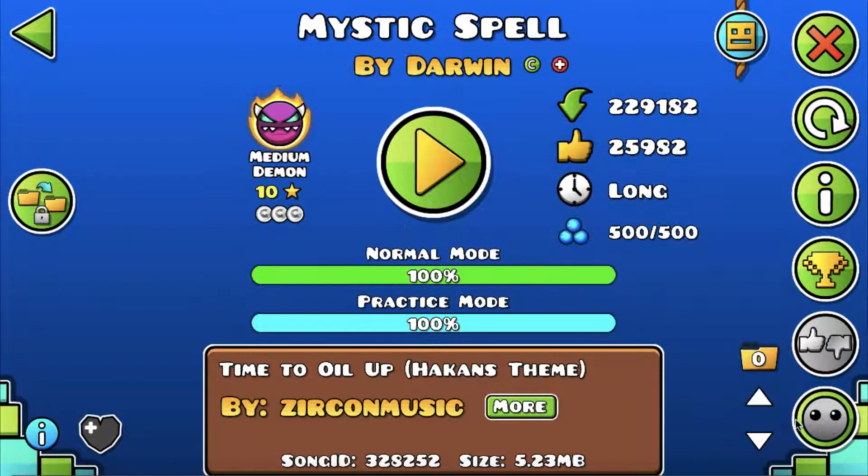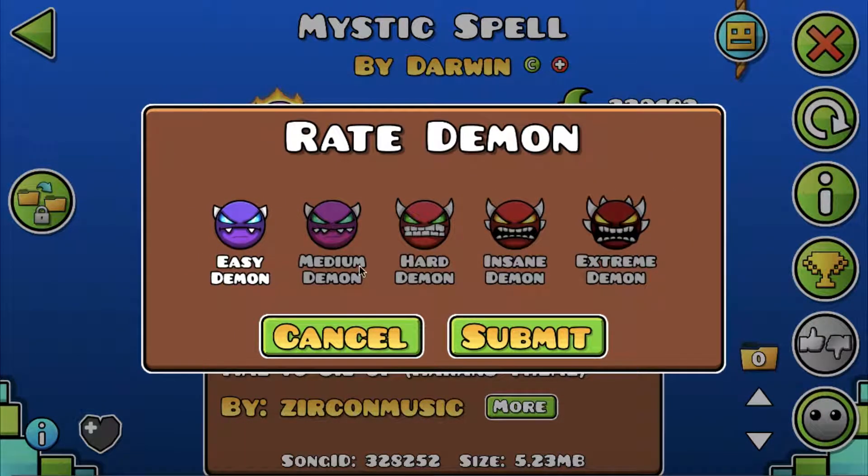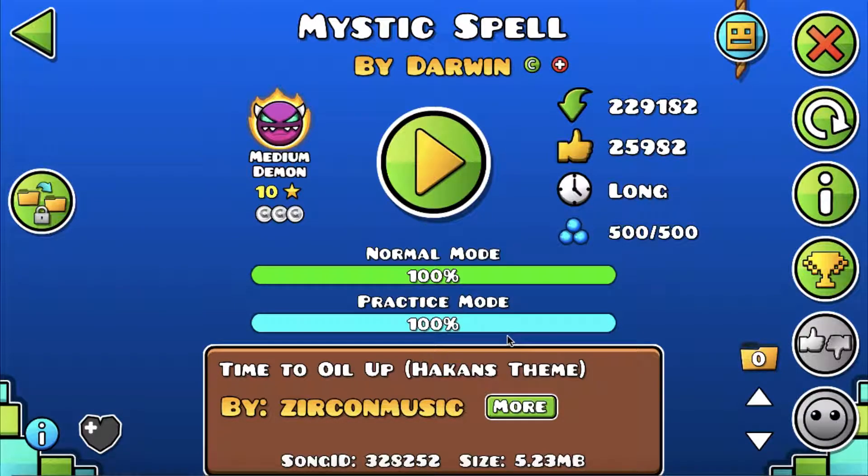208 attempts — those attempts might also be from old times. And just for the final part, I'm going to give it medium. So yeah, this is a really fun medium demon, or easy demon actually, without the final part. The final part is going to be pretty insane, but once you figure it out, it's not so bad. So yeah, Mystic Spell by Darwin and Sharth — check it out if you want.